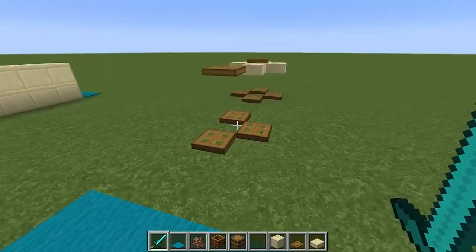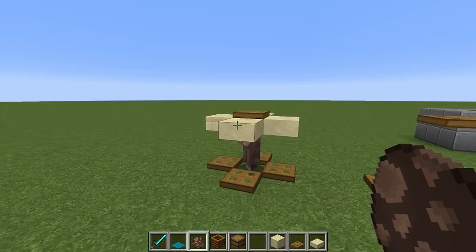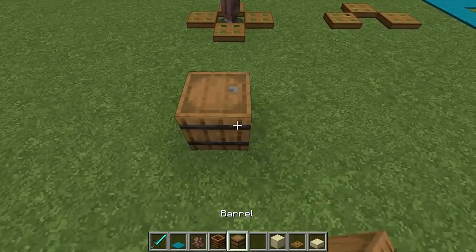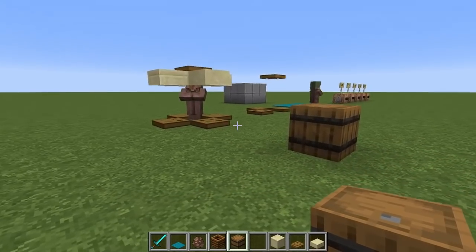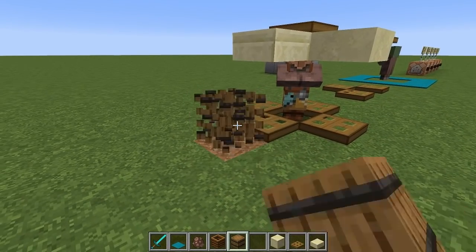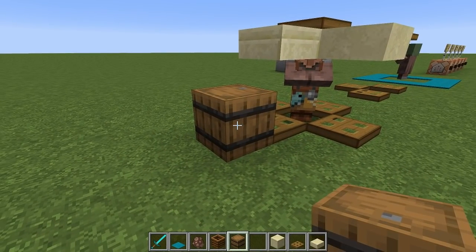Over here, I've blocked the villager with half slabs so he won't be able to pick up a workstation because he doesn't feel he can pathfind to it — again with the exception of placing it to the south or east, in which case they will be able to pick it up. Just something to be mindful of.